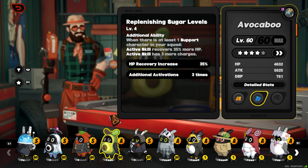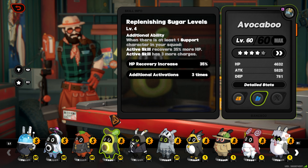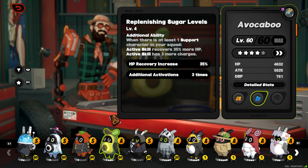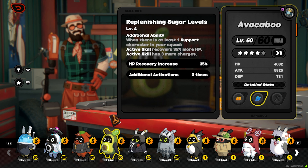There's another important part: if you have at least one support character in the squad — Nicole is one you might use in towers, Rina is another — if you have at least one support, this skill gives about 35% more HP.